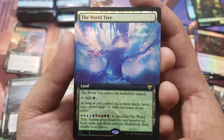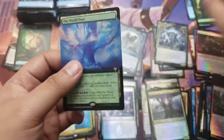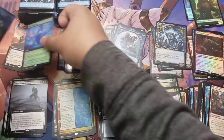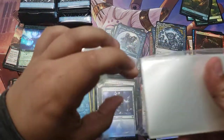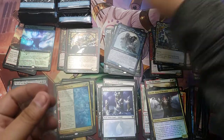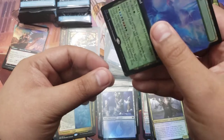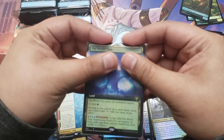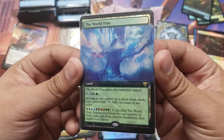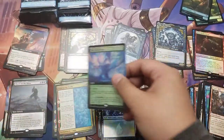World Tree extended art — that is beautiful! What a great hit right there. You know what, screw it, I'm gonna use one of our sleeves for that. That is sleeve worthy. Get me a sleeve. In hindsight I probably should have opened these sleeves beforehand, but we'll do it live. There you go, very nice — beautiful. Now everybody can talk smack about how I sleeve cards in the comments.